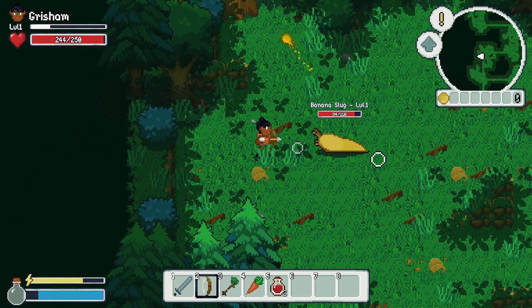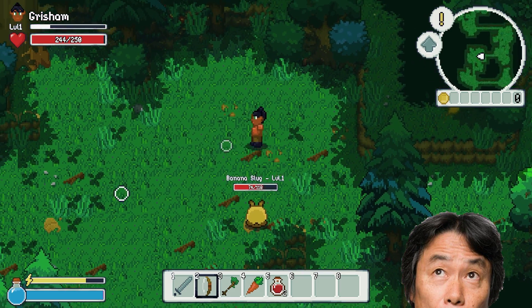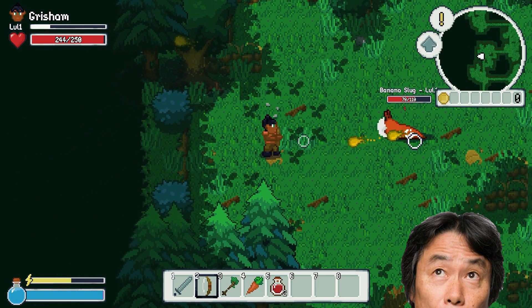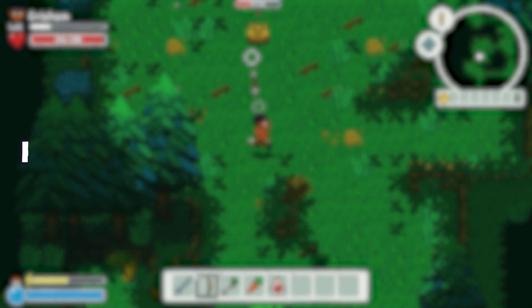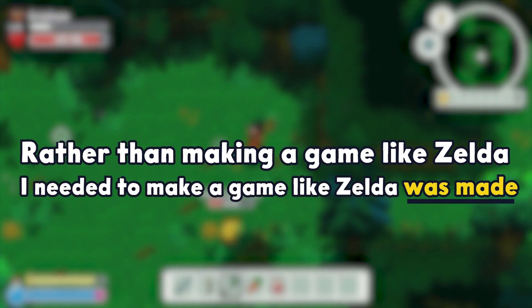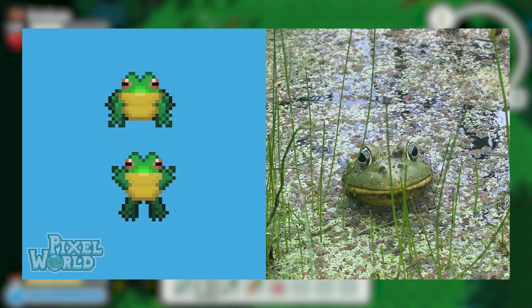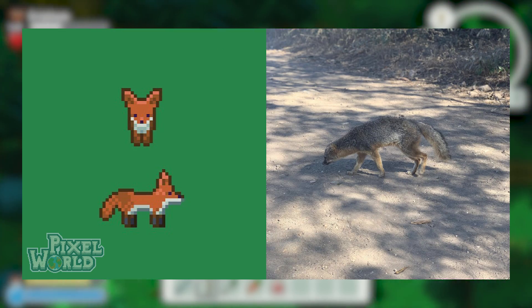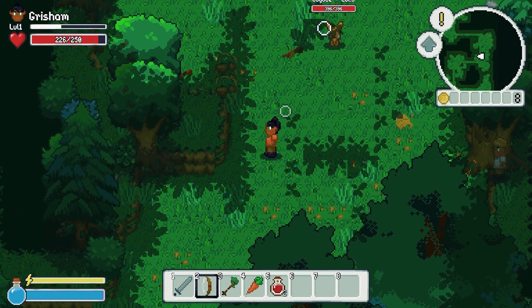I've also gained valuable insights on game design. Inspired by the legendary game designer Shigeru Miyamoto — whose adventures with his dad through the Japanese countryside inspired the world of Zelda — I realized that rather than making a game like Zelda, I needed to make a game like Zelda was made. This led me to gather direct inspiration for all the flora and fauna in Wildaria from animals I see on hikes in my local area. I love to observe parts of nature like pollen falling from trees, or the way light reflects on ponds, and they'll make their way into the world of Wildaria.